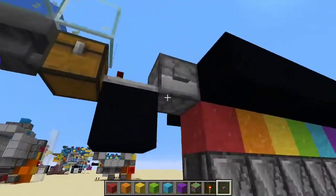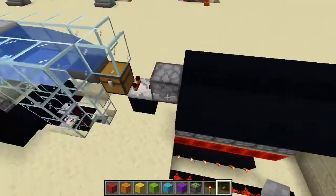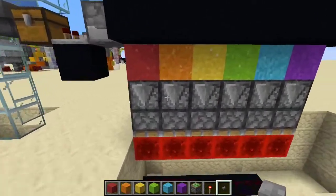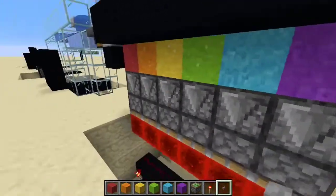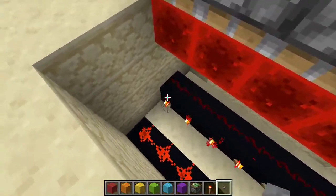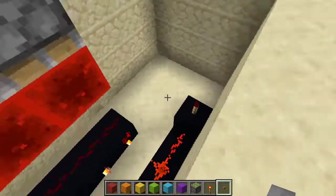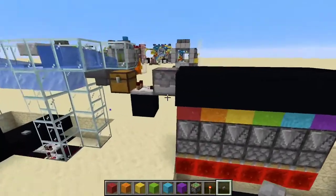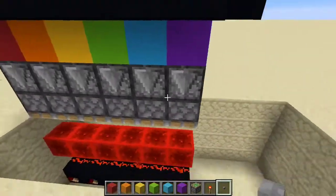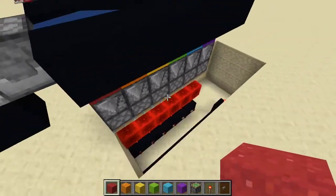It should be good. So I have the system all built. Essentially, when you click this button, water will be dispensed out of the dispenser, and then it will turn these all into concrete, updating all these observers, which will go on to here, turning off all the redstone torches, which will turn on our AND gate. Let's give it a test. And boom, yep, we have an output.